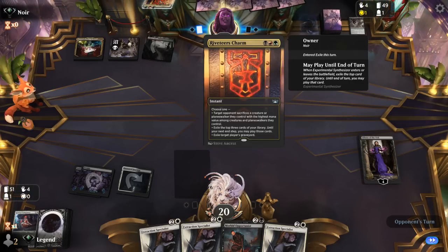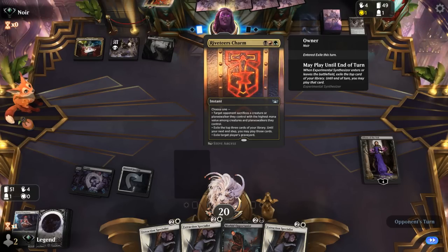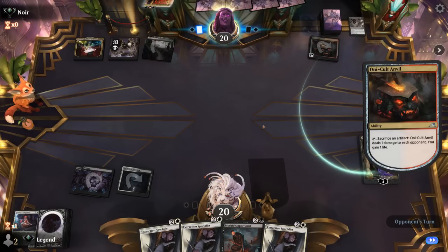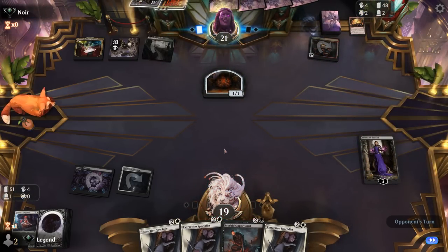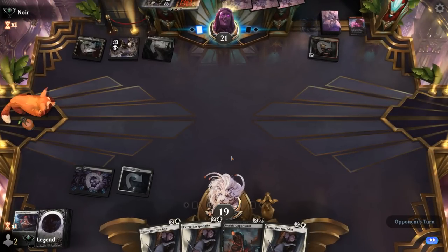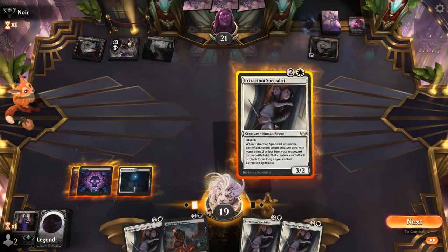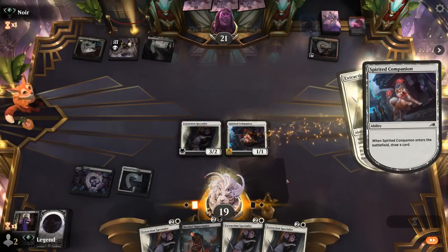Their Synthesizer finds Riveteers Charm — luckily they can't cast it right now. They found a Swamp but already played land for the turn. They might have a different removal spell: Voltage Surge kills Liliana. Fair enough — still wasted a lot of the opponent's resources as we pick up a fourth Specialist.